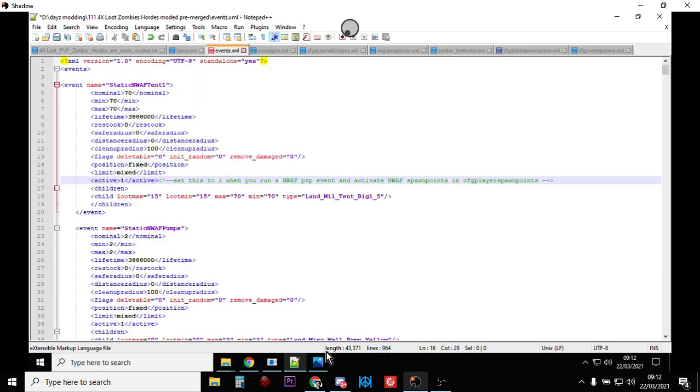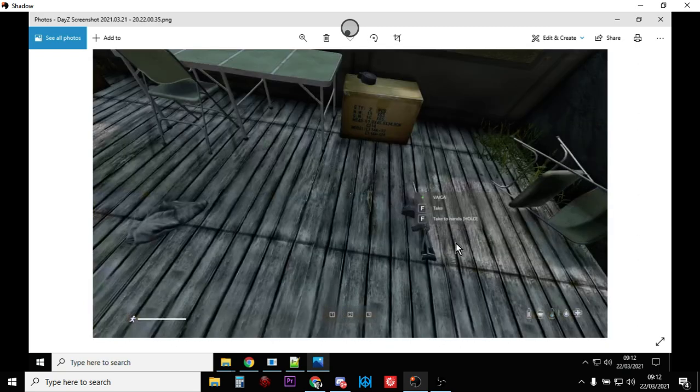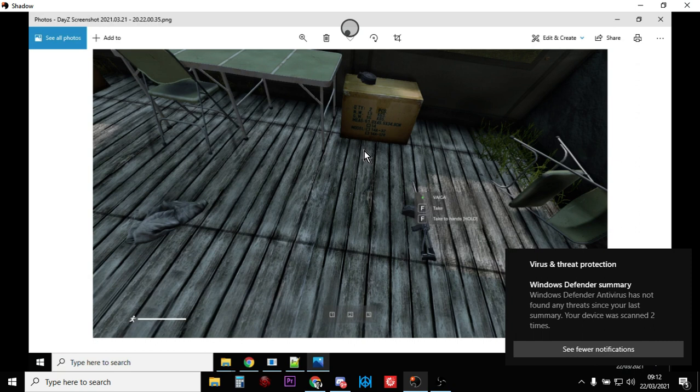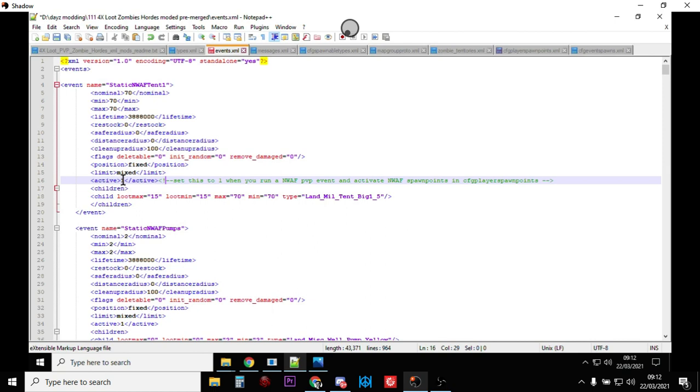There is a problem that can happen with buildings you spawn in dynamically — and this might apply to the police cars too but especially these tents — you get a tendency for the game to not clear up the loot very well. What can happen is that every time the server restarts or the central loot economy does a pass, loot can start to pile up inside these things. You can end up with loads of weapons inside these areas and it starts sucking them out of other areas as well.